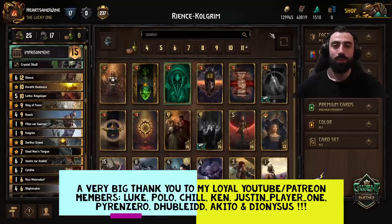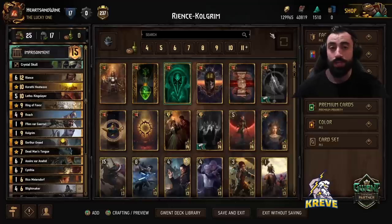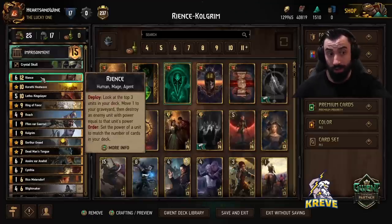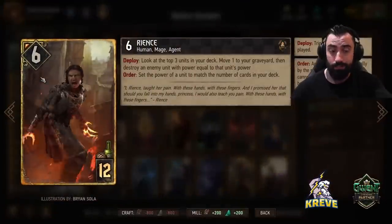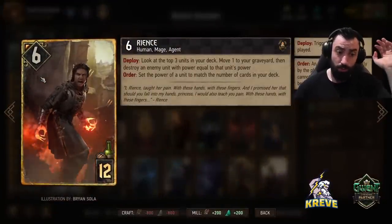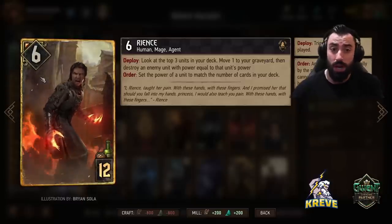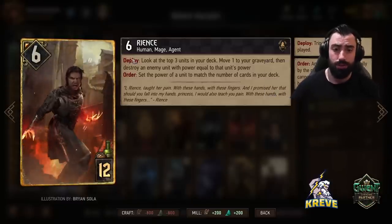Hey, what's up legends? Welcome back to another deck guide. Before we get into today's list, if you haven't subscribed to my channel yet, please take the time to do so now. My next objective is to reach 10,000 subscribers and I'd really appreciate your help and support in achieving that goal. For today, I've come around to a Reince and Colgrim deck. Reason being that Reince got a buff — the card has dropped by one provision cost.